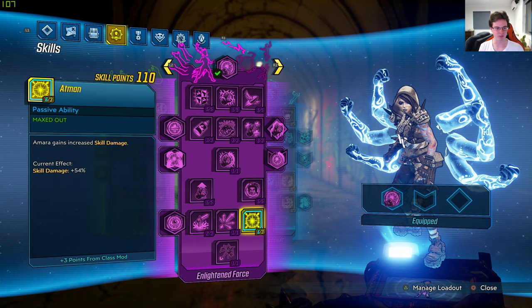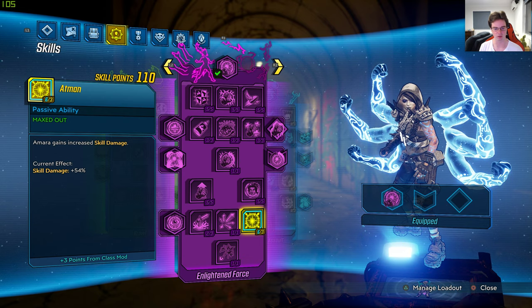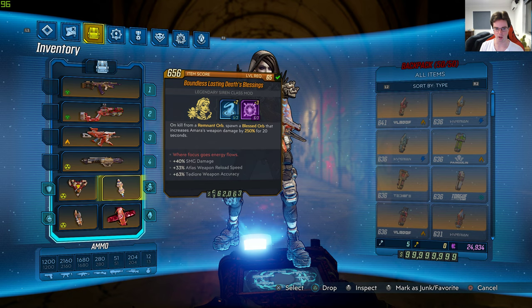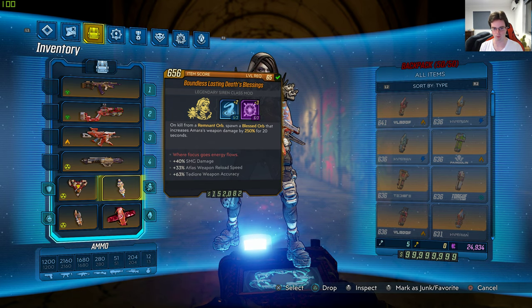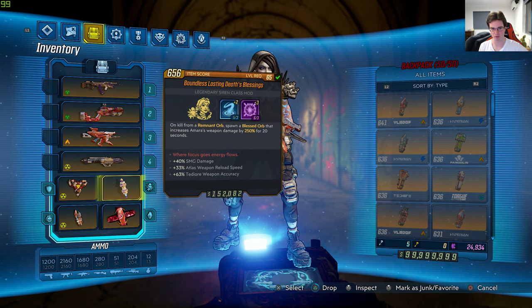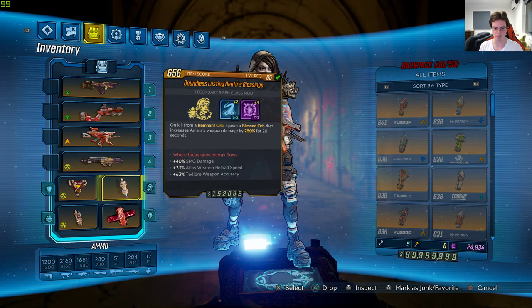If you go to the purple skill tree, Amara gains increased skill damage at 54 percent, which sounds pretty good overall. The legendary effect spawns a blue orb when you kill an enemy, and it launches or leeches to another enemy. When it kills that enemy, a purple orb comes out.